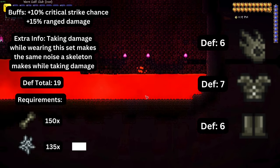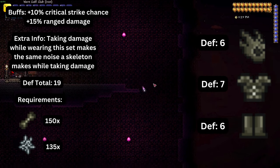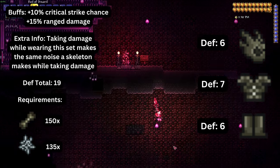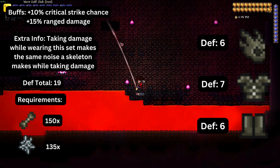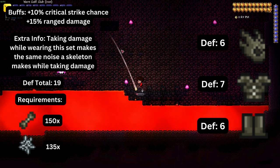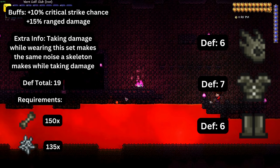The last set on this list is necro armor, composed of a helmet, a breastplate, and leggings. Wearing the full set provides nineteen total defense, increases ranged critical strike chance by ten percent, and fifteen percent increased ranged damage. A funny detail is that while wearing it, when you take damage, you make the same noise a skeleton makes. To obtain it you need to craft bones and silk at an anvil. Bones are dropped by skeletons in the dungeon after defeating Skeletron, and silk is crafted on a loom using cobwebs.